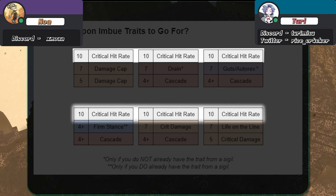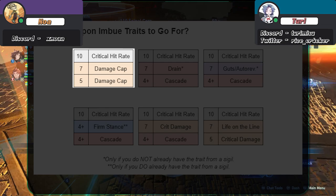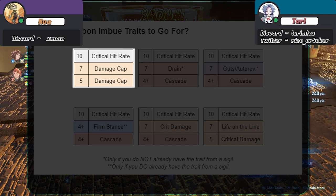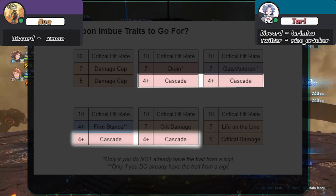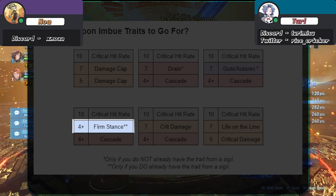The very first imbued stone is very difficult to get, but only works if you have the exact stats of 10 critical hit rate, 7 damage cap, and 5 damage cap. Just keep in mind that it has to be perfect in order to be used. You'll also notice that Cascade appears very often — this is because Cascade maxes out at 20, meaning we only need 4 points of Cascade on our imbued stone to cap it out. Firm Stance is worth mentioning here because Catalina only wants 20 even though the cap is 30.